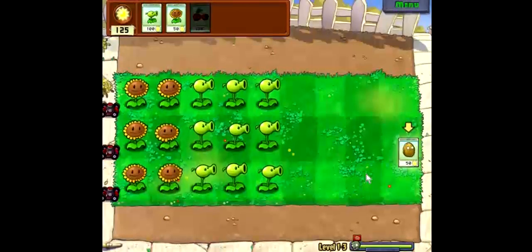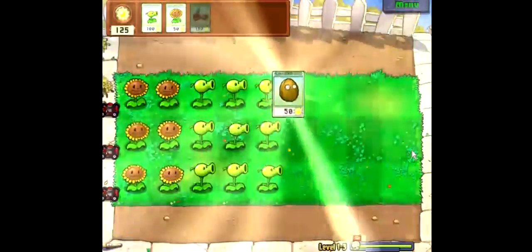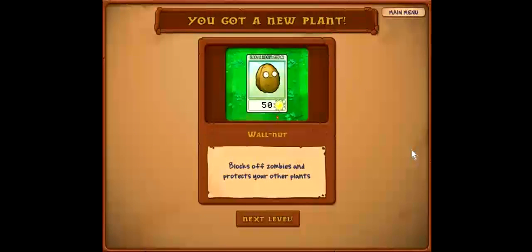So that was pretty simple. Walnut — blocks off zombies and protects your other plants. Oh, a defense mechanism. Pretty good. And this is the third level. See you in the next one.